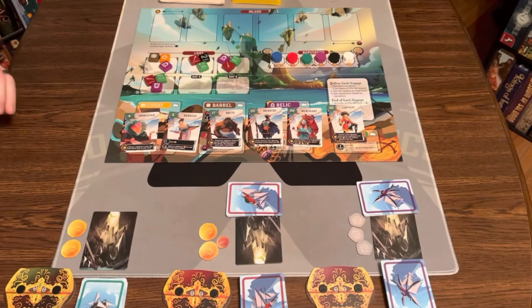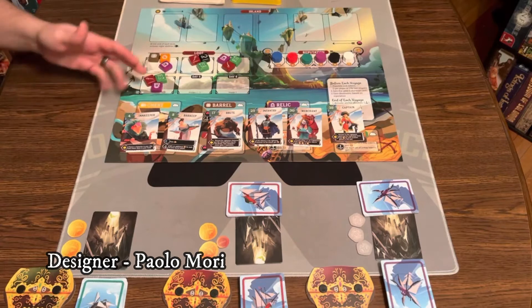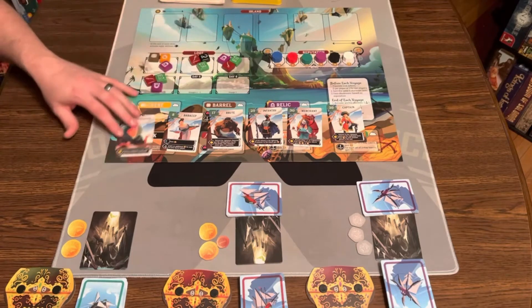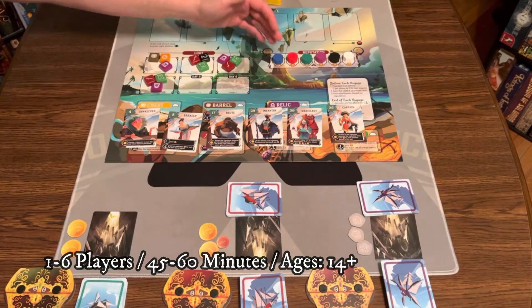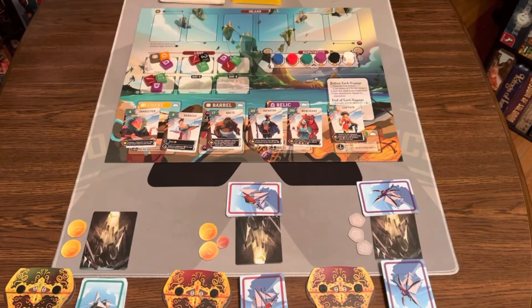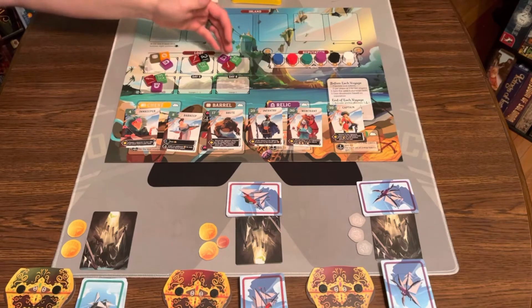Here's a game of Libertalia Winds of Galecrest all set up for three players. To set up, you lay the board out in the middle of the table, either on the calm weather side or the bad weather side, which basically changes the abilities of the loot and features different stormy art. Then you put all the reputation tokens for all six colors out no matter how many people you're playing with. You put loot tokens from the bag based on the number of players — unless it's a two-player game you put three, otherwise you put the number-of-players worth of loot tokens out.